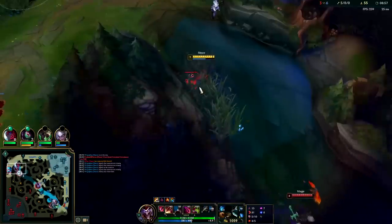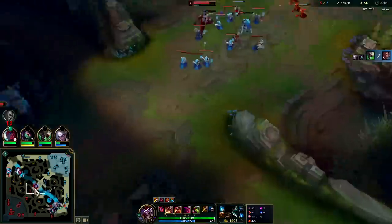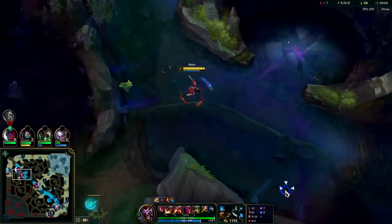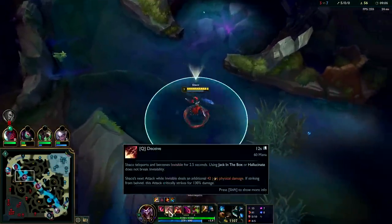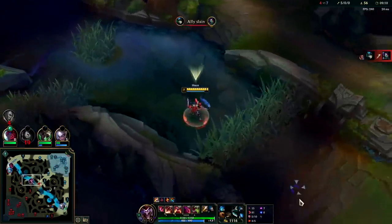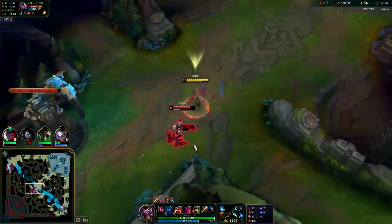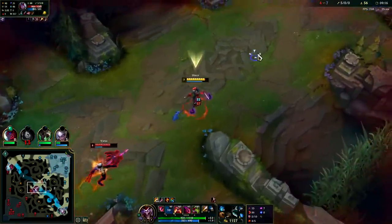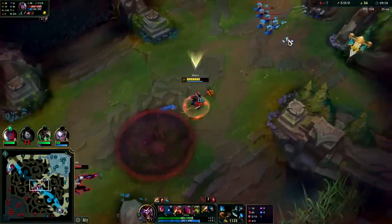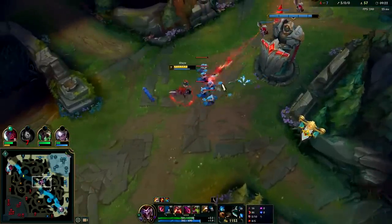Varus looks very killable here, I'll go kill him. With your R, you can Q in on top of them, R, and then they won't even be able to see you as long as their Q still has some duration left. He ran — that's hilarious. I still had my R as well.